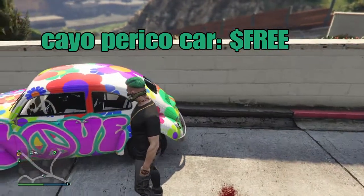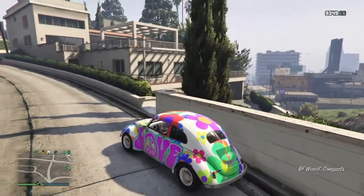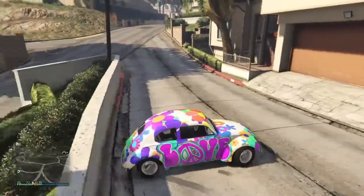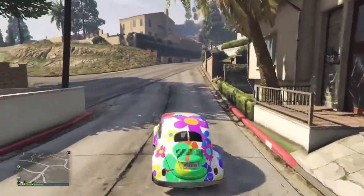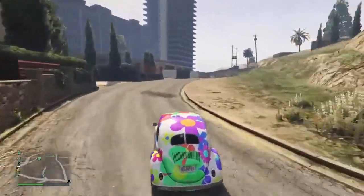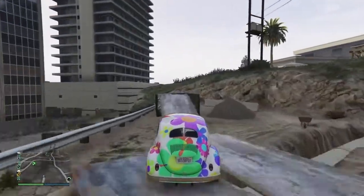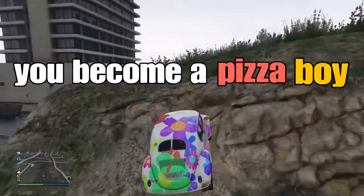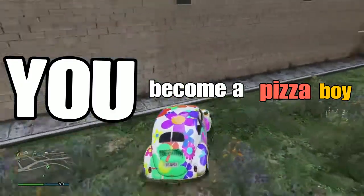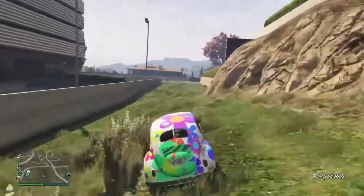This one is kind of a funny one — it's the Cayo Perico cart. This cart is totally free, you don't have to pay anything. To get it, you have to have access to the Cayo Perico beach party. After that, you complete some of the day's missions and you literally become a pizza boy. Just claim this vehicle after completing all of the missions.